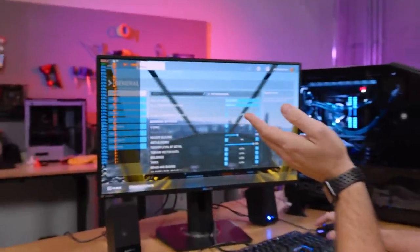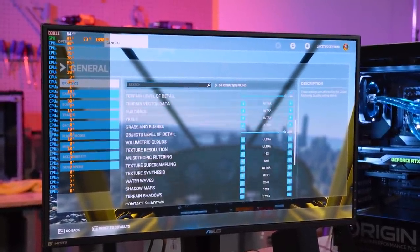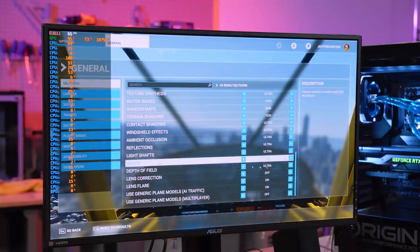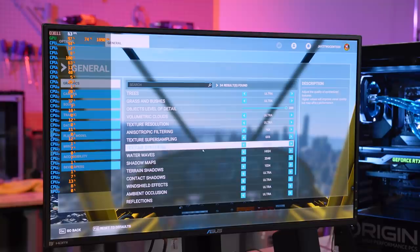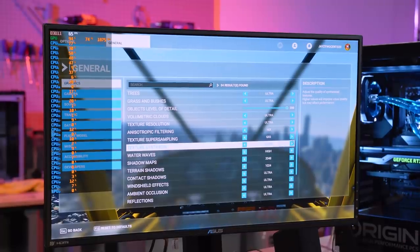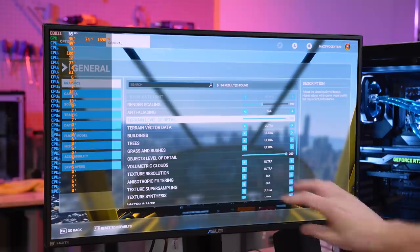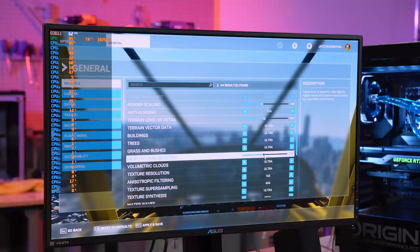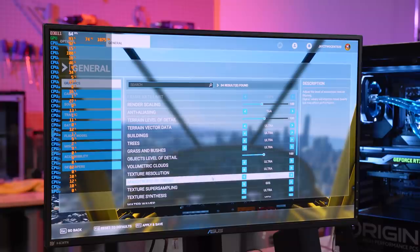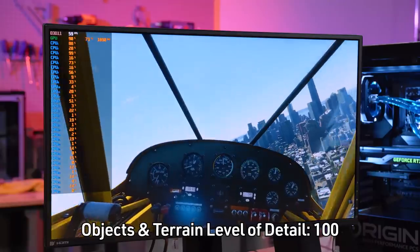Now let's look at game settings — this is where you can make serious improvements. The settings that give you the biggest performance impact are: Depth of Field, Bloom, Reflections, Shadow Maps, Texture Synthesis, and Super Sampling. We're also going to change Trees, Object Level of Detail, and Terrain Detail. We'll start by dropping just the two LOD sliders — Terrain Detail and Object Level of Detail — down to 100, which is equivalent to the High setting. That alone got us 10 FPS, and we haven't changed any of the super sampling yet.